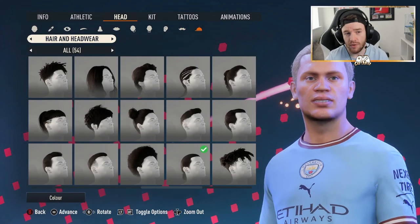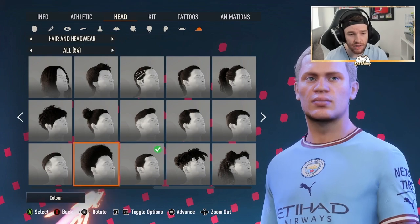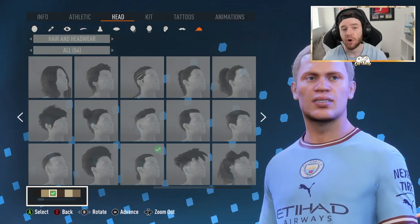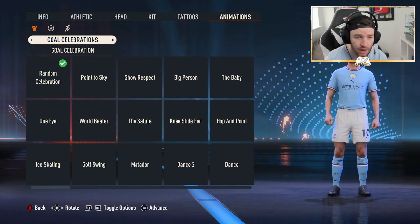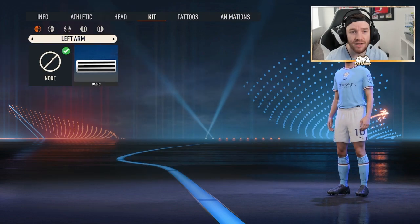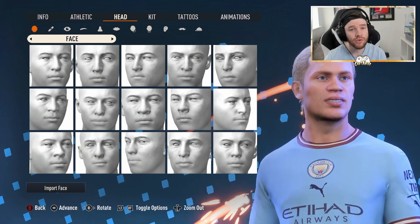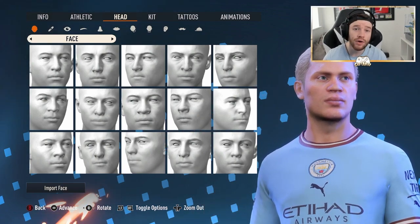Last but not least, we do have Erling Haaland's hair. This is the hair you want to go with — if you want all hairstyles, it's just past the afro on the bottom row. Then you want to choose this color here as the third option in. I haven't actually chosen any animations or running styles for Haaland, so feel free to put what you want on them and use what works best for you. But that is our Erling Haaland build — let me know what you guys think. Hopefully it has helped you out. Please leave a like, subscribe if you're new, and let us know what pro you want us to build next.